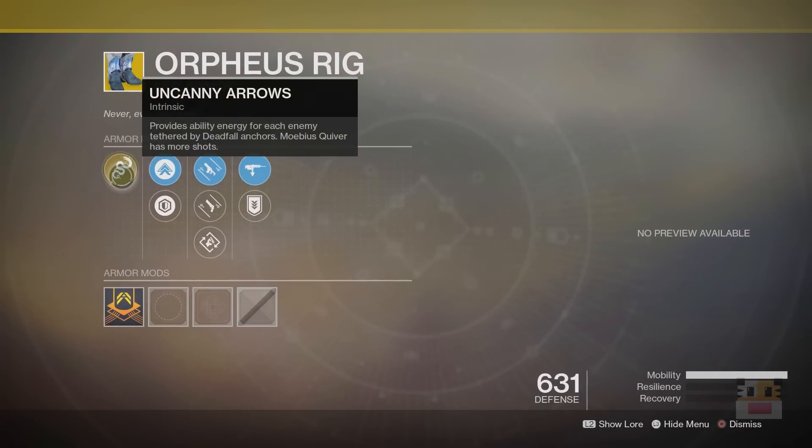Next up, Orpheus Rigs basically provides ability energy for each member tethered with the Deadfall Anchors, and Mobius Quivers have more shots. So it's describing two different versions — one for the Trapper class and one for the Mobius Quiver side. Basically, the higher-value targets and the more targets that you tether, the more super energy you get back. You can continually get your super back every single time you use it, and regardless of how many guys you actually tether, you're getting a little energy back.